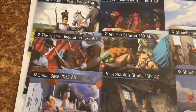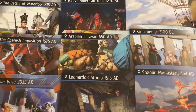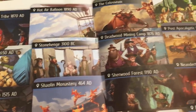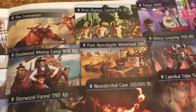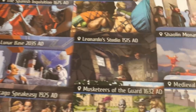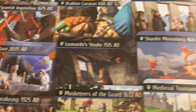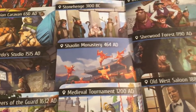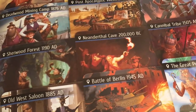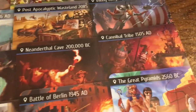Continuing the locations: Tokyo (2049), the Spanish Inquisition (1675 AD), Arabian Caravan (650 AD), Stonehenge (3100 BC), Deadwood Mining Camp (1876 AD), Post-Apocalyptic Wasteland (2085), Viking Longship (900 AD), Lunar Base (2035 AD), Leonardo's Studio (1515 AD), Shaolin Monastery (464 AD), Sherwood Forest (1190 AD), and Neanderthal Cave (200,000 BC).